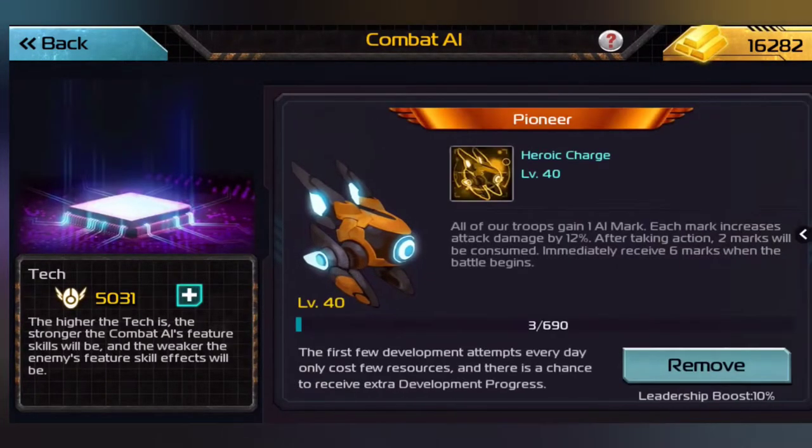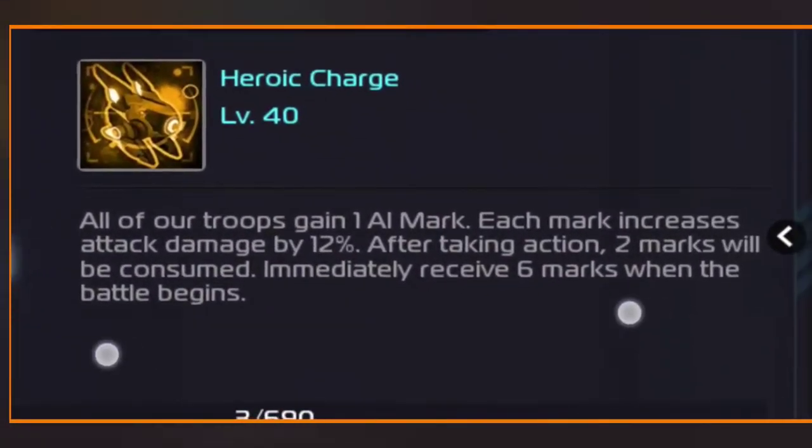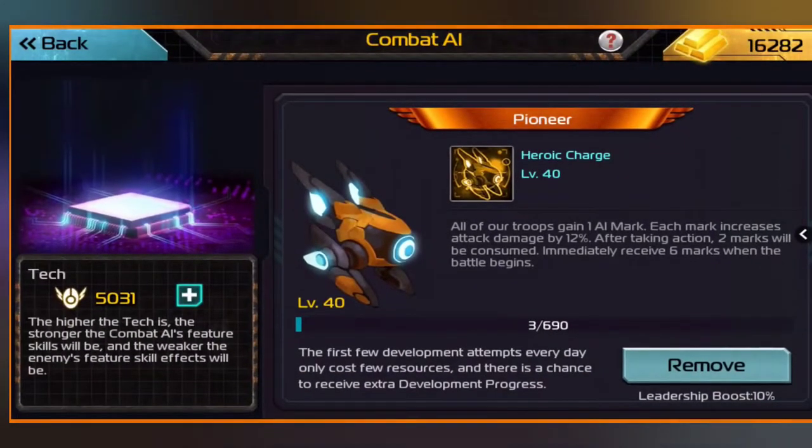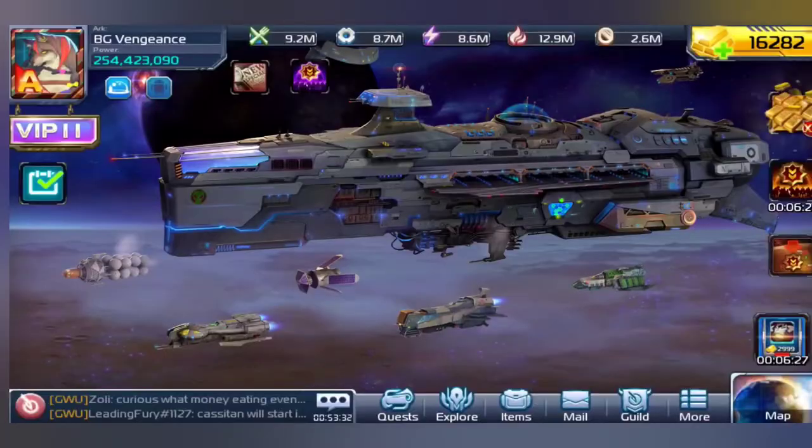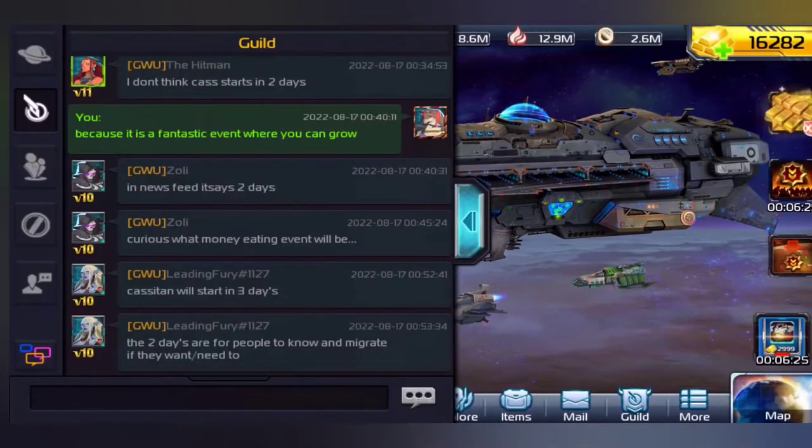With the Pioneer, all our troops gain 1 AR mark — each mark increases attack damage by 12%. With that insane amount of attack damage that Vega already has, that is a lot of damage. After taking action, two marks will be consumed; immediately receives 6 marks when the battle begins. Because I am full marching Vega in peak contest and all that.